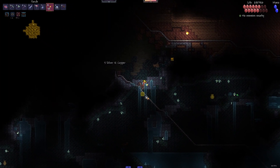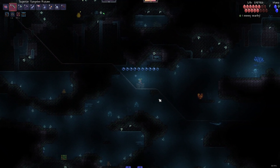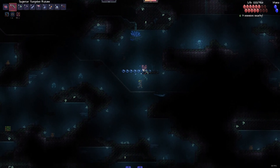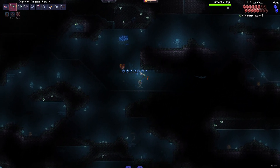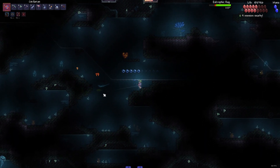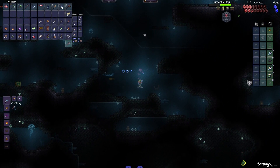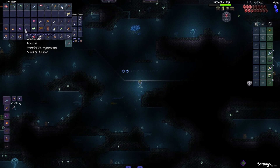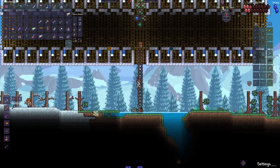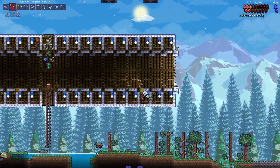I guess we can do this. We're getting so lucky with these. No way, dude. Full rage. Maybe we can kill it. Worst comes to worst, I just get the life crystal. Do I have heals? I don't. Okay. Now, let's see what we can do.